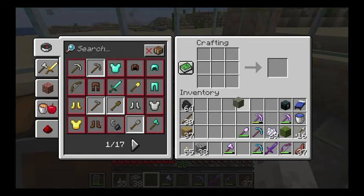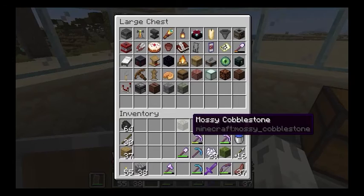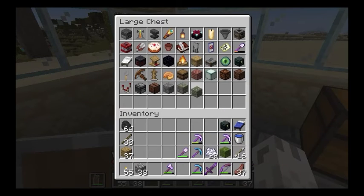And that is how you get mossy cobblestone. Let's put that in the corner chest — we are on episode 42. Don't forget, if I can find a mossy block in survival, so can you, so don't give up. Thank you so much for watching, don't forget to subscribe, and have a great day.